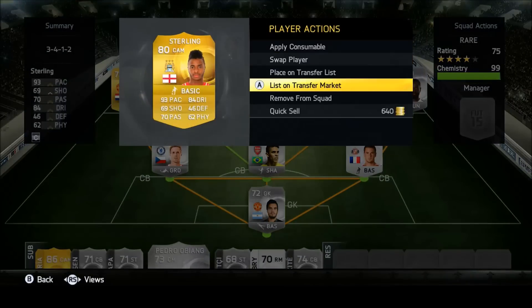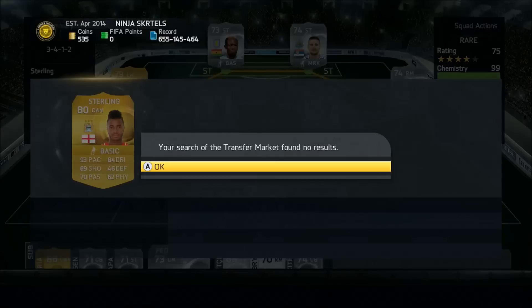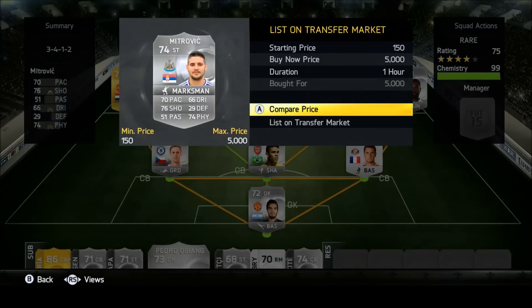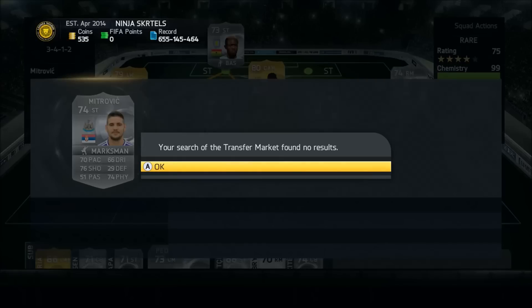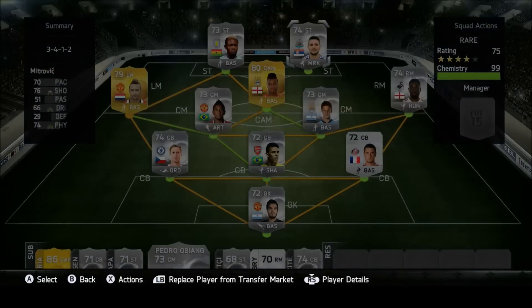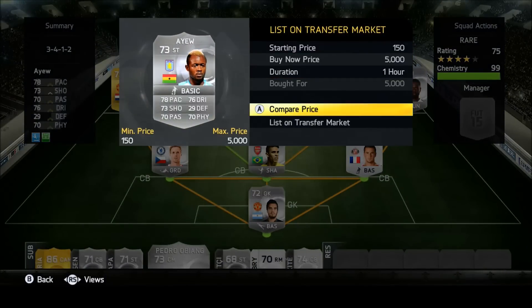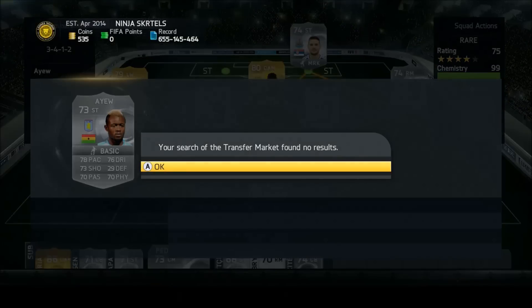We've got Raheem Sterling, who's still extinct even though he's been out in packs for ages. We've got Anderson — I'm not too sure if he's out of packs or transferred but he's extinct anyway. The two wingers, Dupai and Daya, are both extinct but also untradeable, so I did manage to pack them which is cool. We've got Mitrovic — he's a really good player on career mode but on Ultimate Team he's not too good. Then we've got Ayu — I think that's Andre Ayu, it might be Jordan Ayu, but he is also extinct.